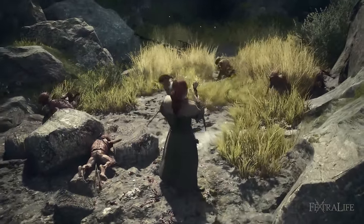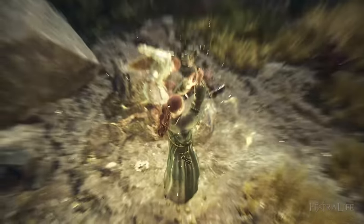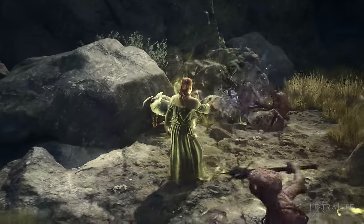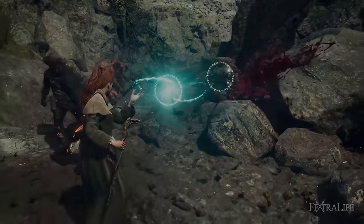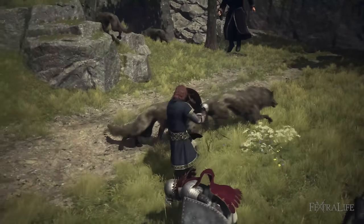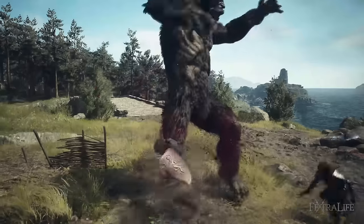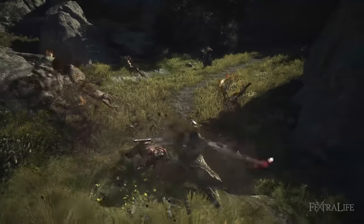A good pairing for a Trickster would be a Mage, because they're going to be healing, and you will take damage sometimes as a Trickster, particularly if you don't go in set up. You can also use Archer, Thief, Warrior, or Sorcerer — all work well. But for your main pawn, it should probably be a Mage.